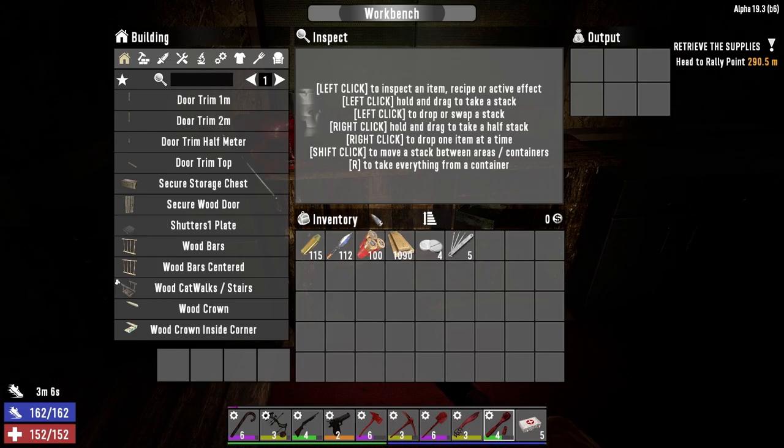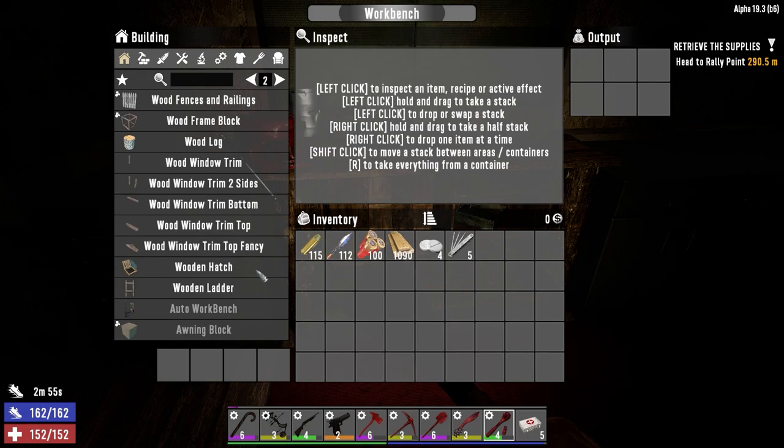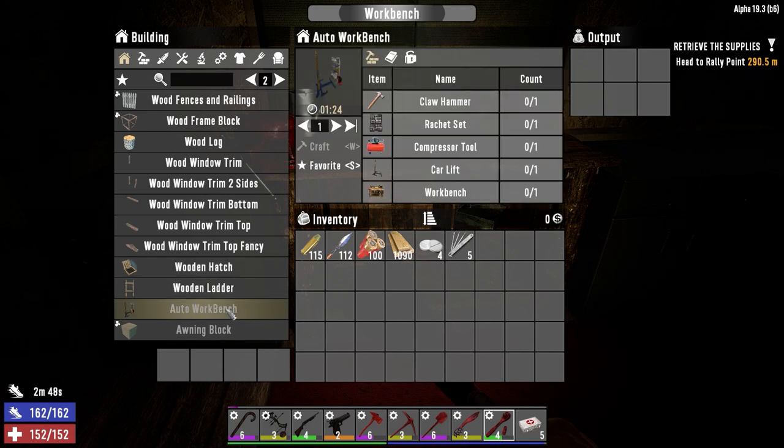In the workbench, we also now have the ability to make door trim and shutters, so we can put shutters on our windows now. It's just all the little quality of life stuff that normally wasn't available. I've also added a mod that added a whole bunch of different vehicles into the game - we can make a bunch of different cars and things like that, we just have to get the parts for them.